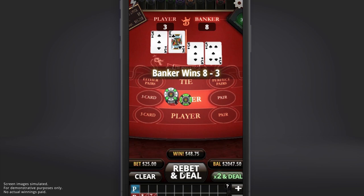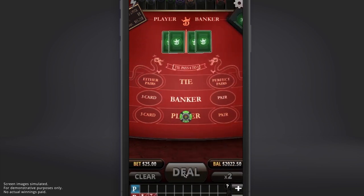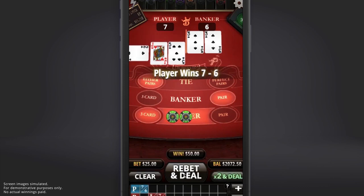Let's play another hand. The player's cards are a jack and five, while the banker has a three and a three. Because the player has a five, they're automatically dealt a third card. Their new total is now seven. The banker's hand stays on six. So the player's hand wins.